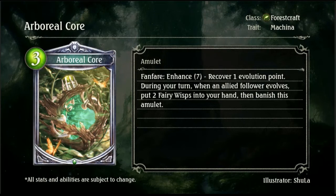Then we have Arborul Core, the 3-drop Forest Machina amulet, with the same Recover Evo Point for Enhance 7. During your turn, when an allied follower evolves, put two Fairy Wisps into your hand, then banish this amulet. Quite solid for 0-cost drops — I was hoping we'd get some more 0-drop buff for Forest so we can build some decent decks around that.